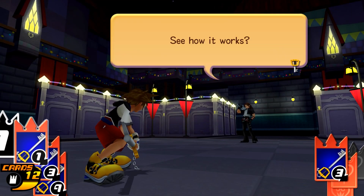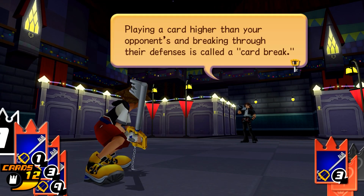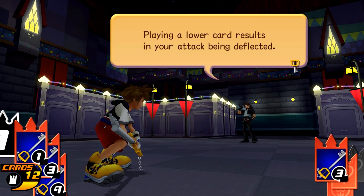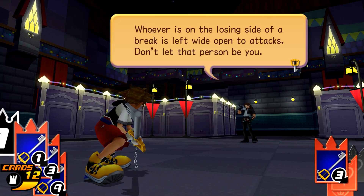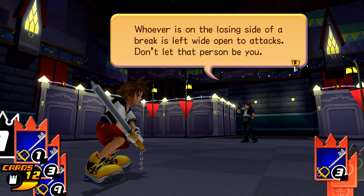See how it works? Playing a card higher than your opponent and breaking through their defenses is called a card break. Playing a lower card results in your attack being deflected. Even powerful cards can be deflected if the enemy's card is higher. Whoever's on the losing side of a break is left wide open to attacks.